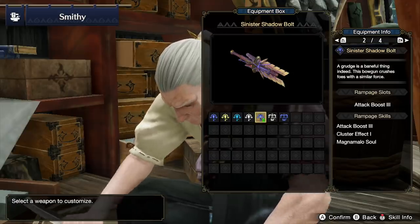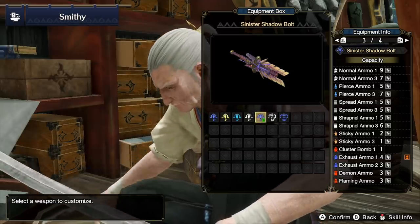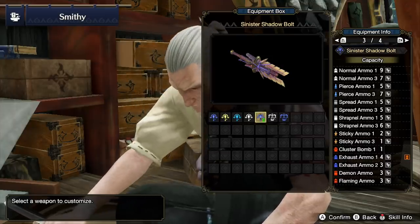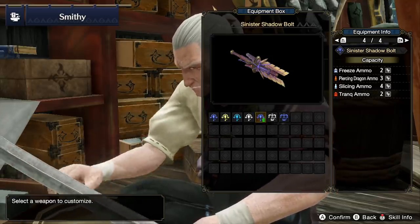Quick note: I did put attack boost 3 as its ramp-up skill. Its ammo is pretty much all the big boys — we can fire normal 3 with a clip size of 7, pierce 3, spread 3, shrapnel (I don't care so much about that, but we can use it), and sticky 3. Over here we also have slicing ammo.